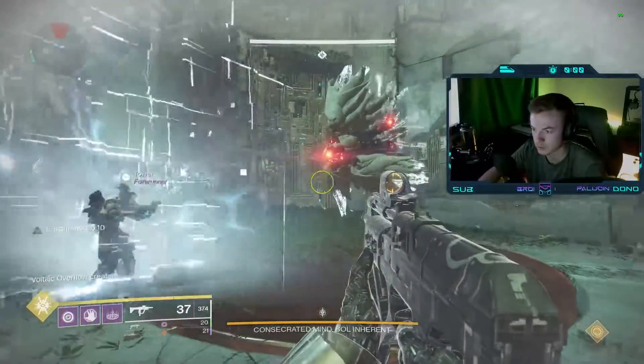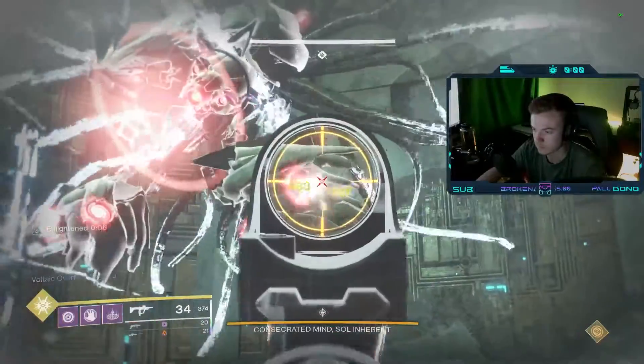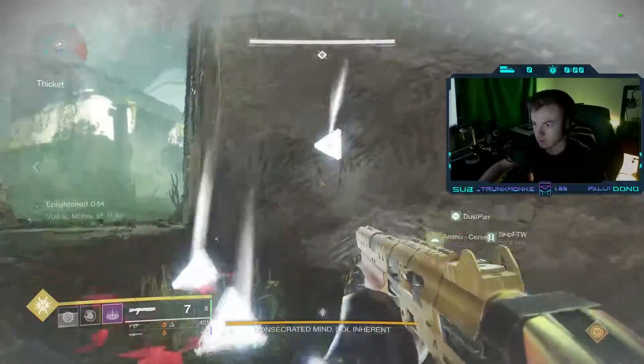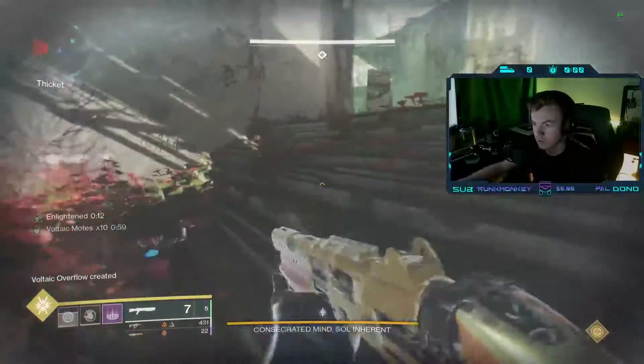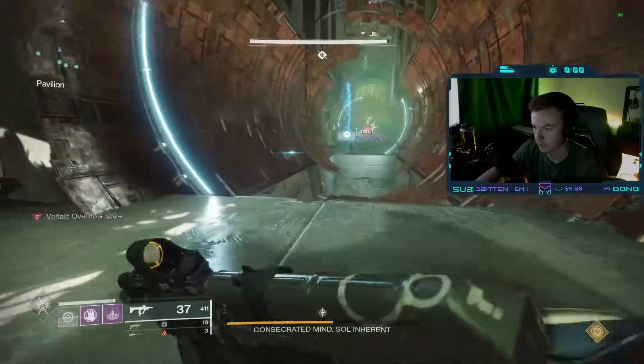To begin, split your team into two teams of three. The first team, or Team Eyes, will be in charge of picking up stacks of Voltaic Overflow dropped by the boss. The second team, or Team Moats, will kill minotaurs and bring the moats those minotaurs drop to a relay.